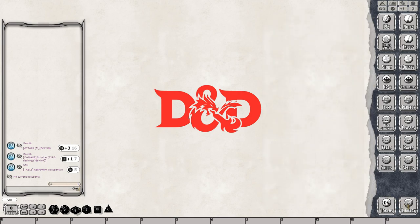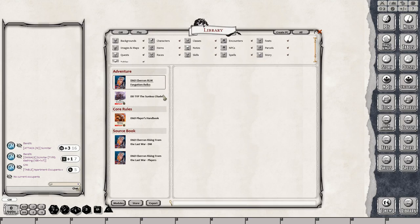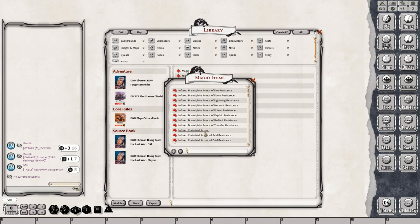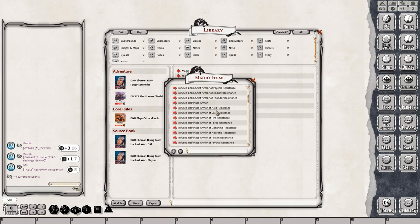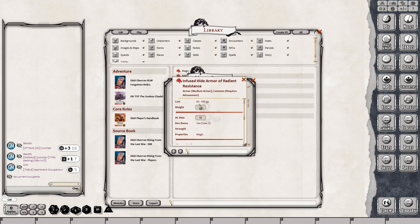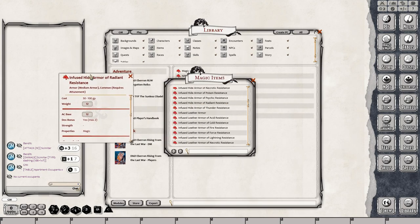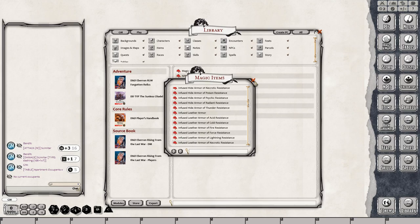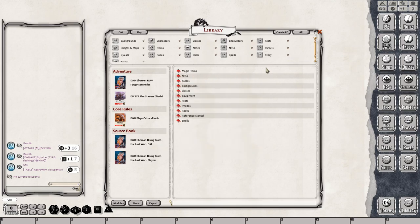We'll go back into our library and take a look at the player's content now. The player's content has magic items — look at all these infused items. They're all drag and drop onto the equipment tab of a character sheet, really easily accessible. They'll also be located in the items sidebar button on the right-hand side.